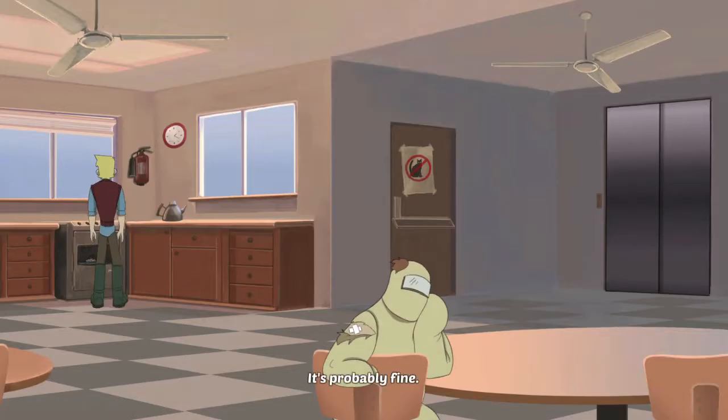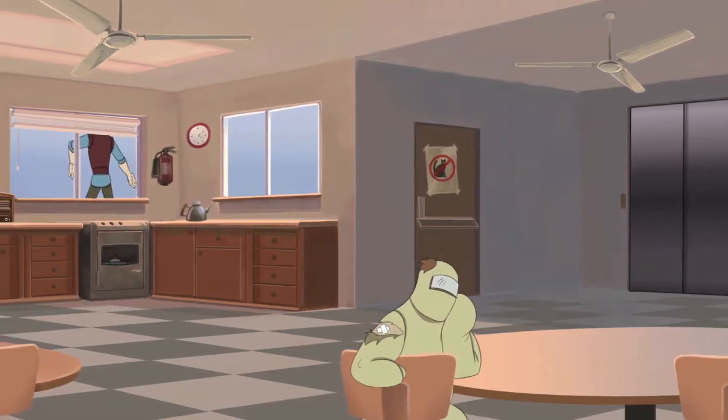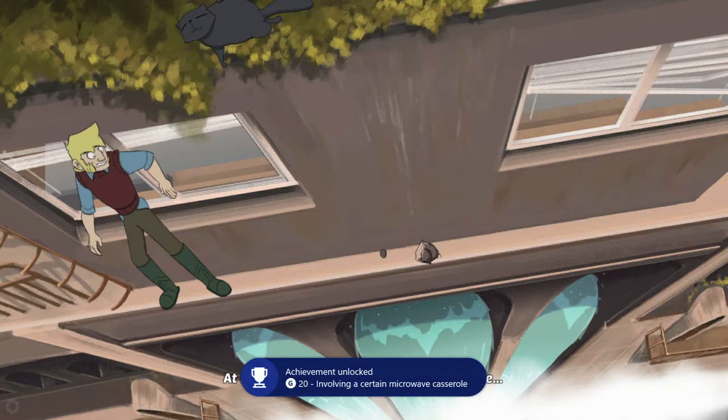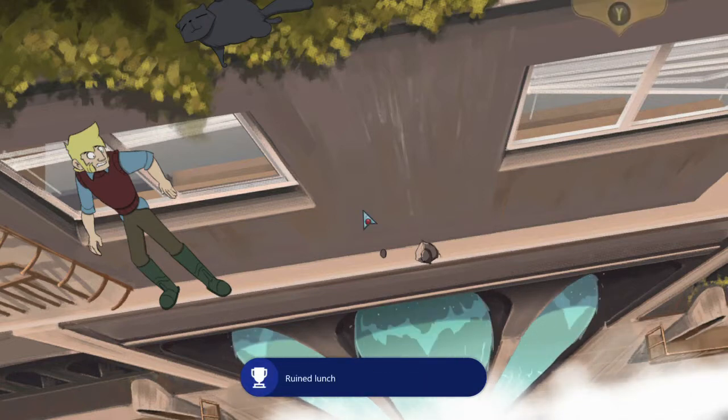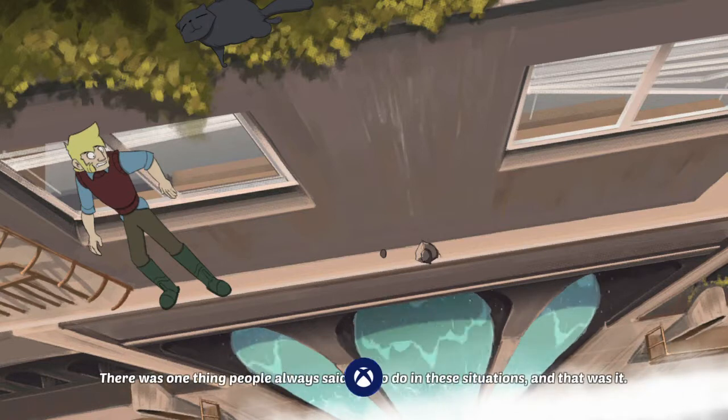This can be done once you're at the lab and after you get the magnetron from the oven. You're gonna have to hop outside of the window, and then once you are out here, what you want to do is hit the Y button to open up your inventory and then select the magnetron and interact with the waterfall and try to throw this thing down here.